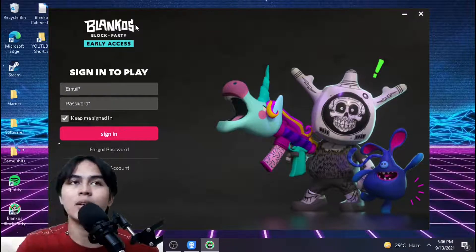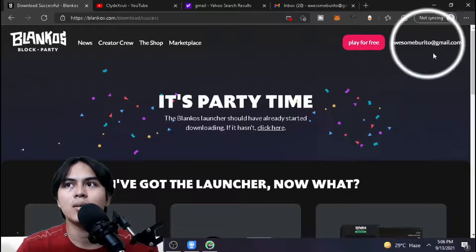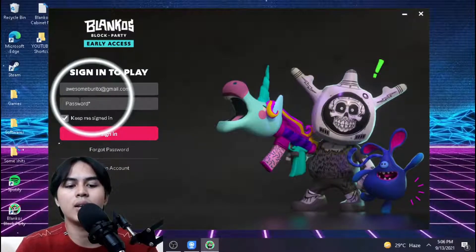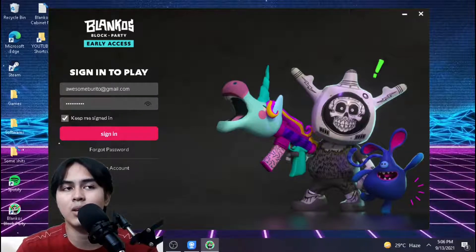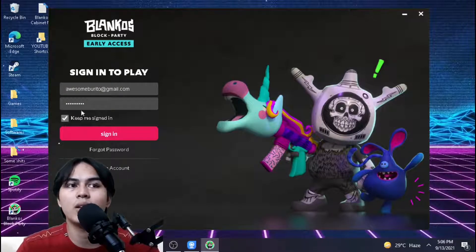After launching, you'll arrive at the Blankos Block Party Early Access game launcher. This is the launcher — not the game itself. Remember the email address you registered with earlier — enter it here along with your password. You can check 'Keep me signed in' if you only have one account. If you have multiple accounts like me, you can uncheck it — it's your preference. Then click Sign In.